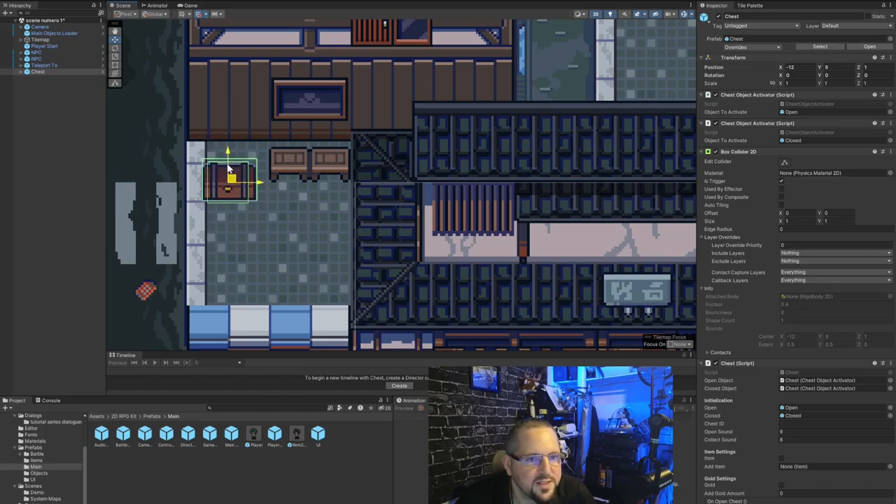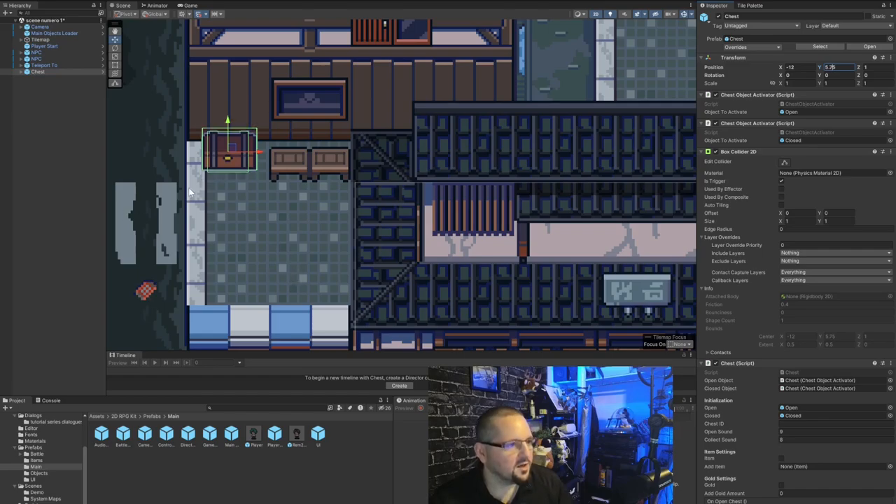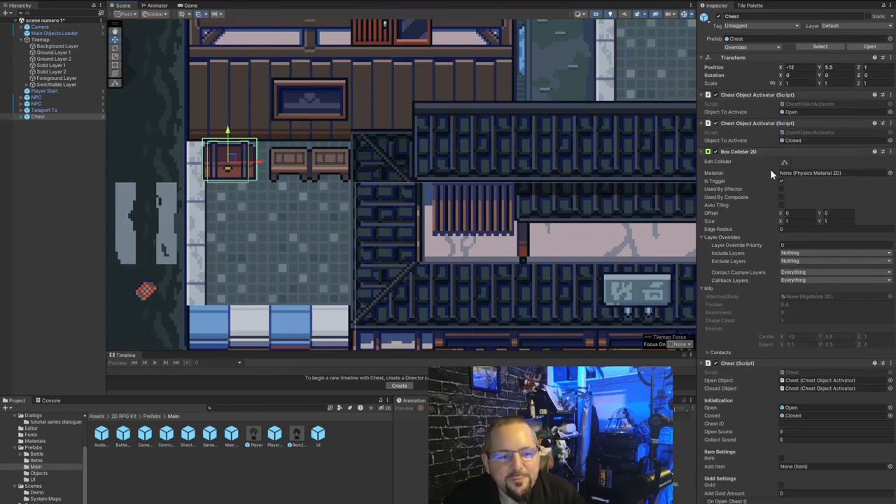I've spawned a chest and placed it. You can play with the decimal values instead of using grid snapping — personally I prefer it because it's so clean. Later when you place moving NPCs and characters you want your scripts to have a clean interface, like 'initial position 5.5, end position' — you don't want long copy-paste values making your code look worse. In the chest inspector you have the chest ID — I named this one 001.